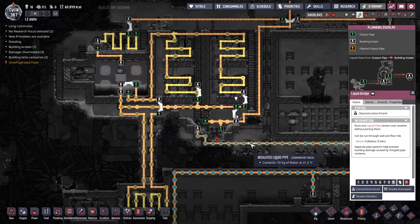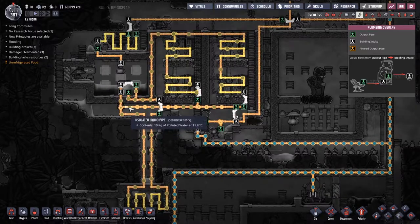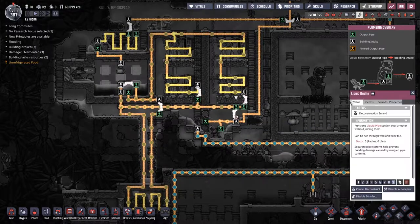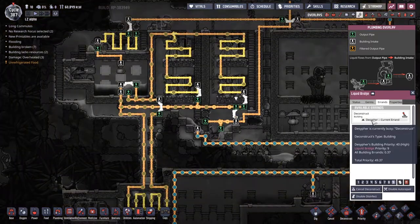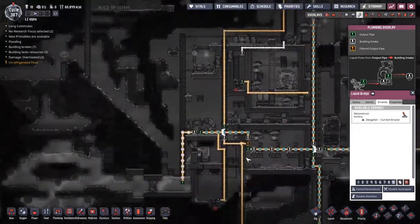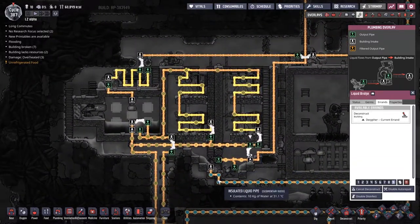We're going to deconstruct this one now - that's probably all fine. We're going to take a moment to watch the bubbles and make sure at no point do we actually run out. We should actually start building up a little bit of a backlog - I'm all cool with that, as long as this does actually get taken out at some point. We've got a lot of unreachables. It's going to be Decipher - where are you, my friend? You are a long way away.